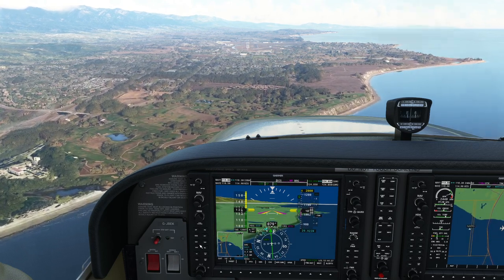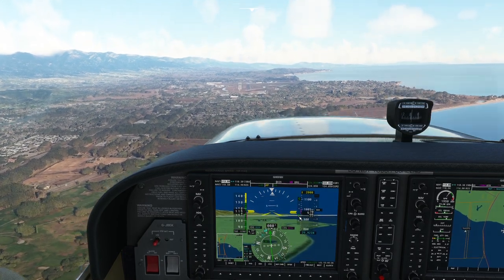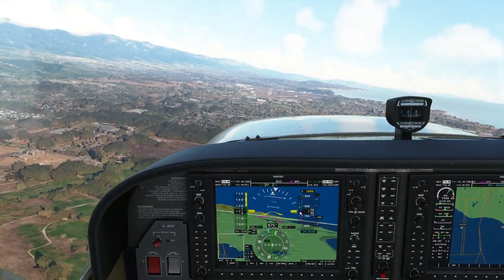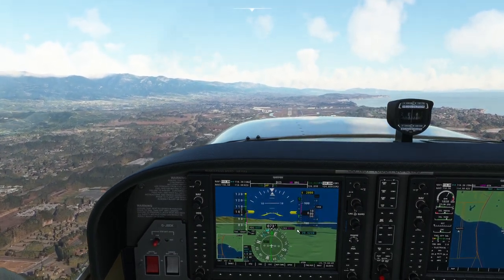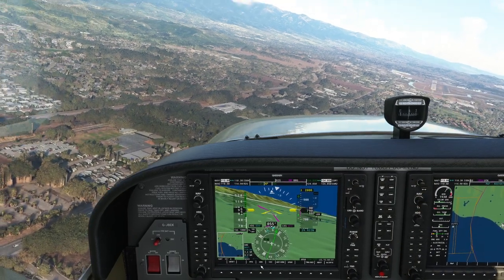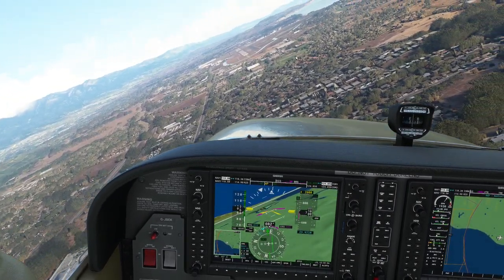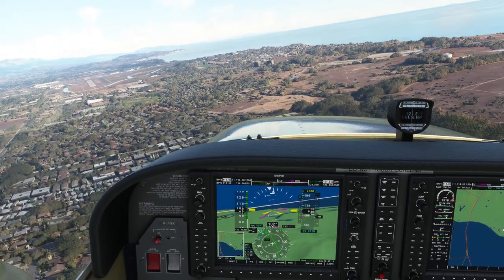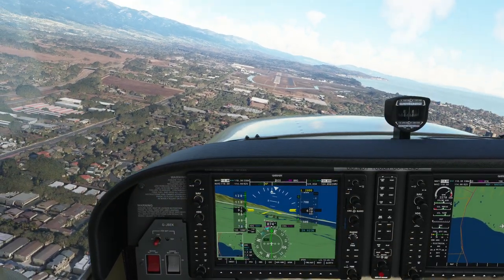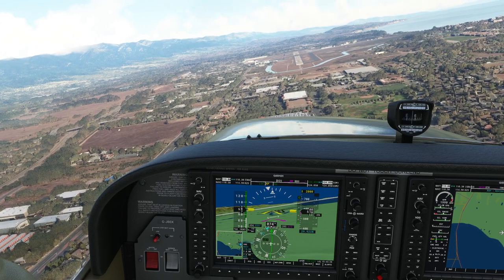Let's switch off the autopilot and fly the last bit manually just for fun. Going nose up — watch the glide slope diamond dip away. Diving — the diamond flies up. Going left — the green localizer line moves across the compass rose showing the centerline is to the right. The whole point is: what if you couldn't see the runway? In cloud or fog, you could land without seeing the runway as long as you understand the instruments.